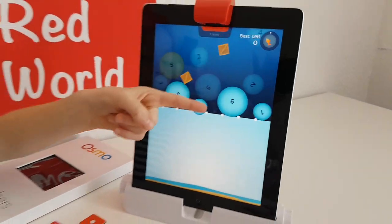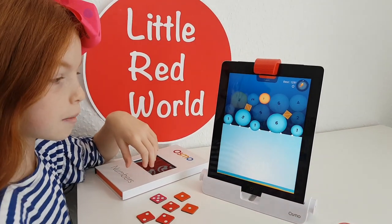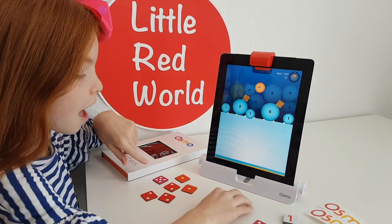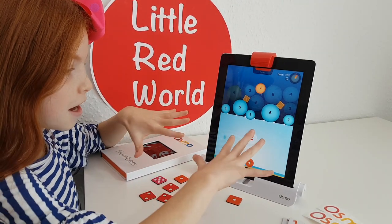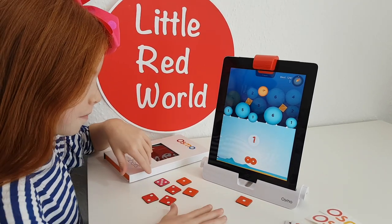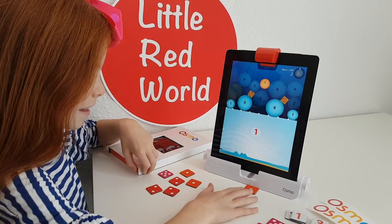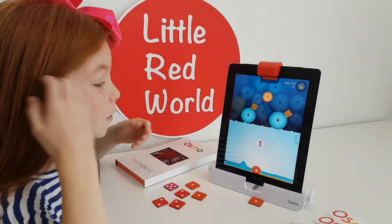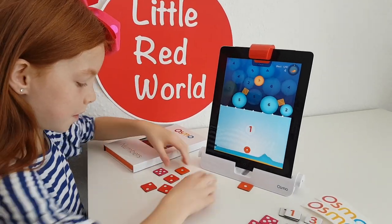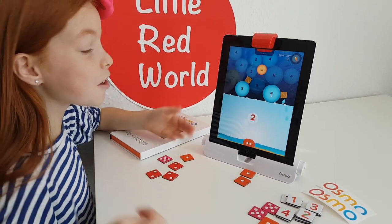So all the ones that are lit up, you have to try and create those numbers using your little dice pieces. For example, there's a one there, and I'm going to put the one on the screen and then it makes them disappear - it pops all the bubbles, which is really cool! So now we need to make two. This is so much fun!